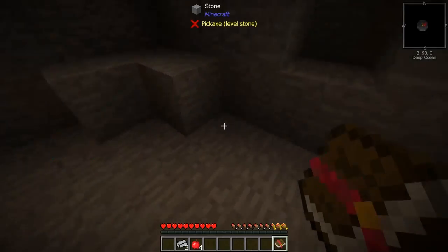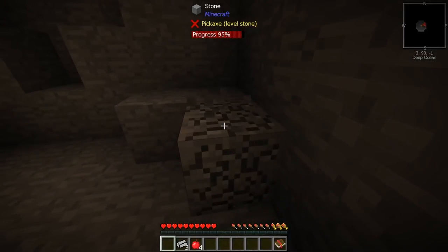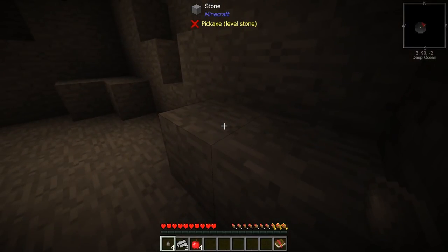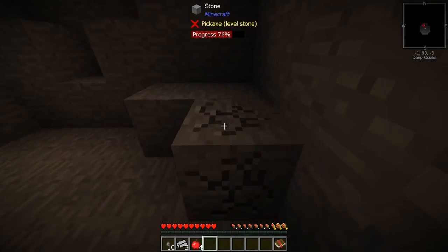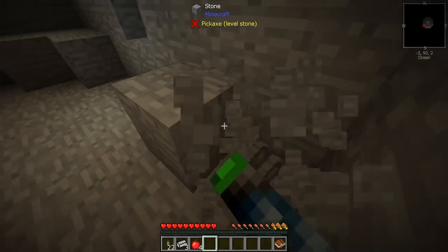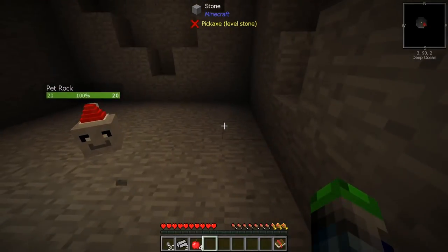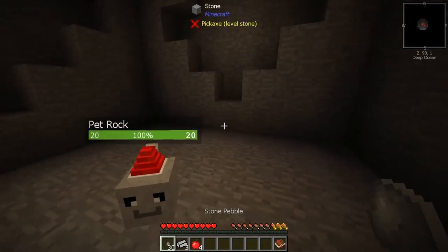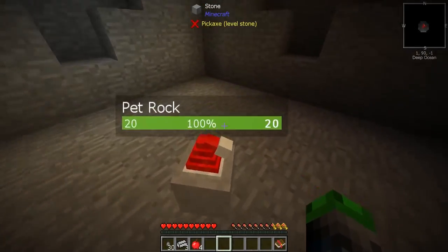All right, so we need to get 16 stone pebbles. I'm gonna go ahead — I believe if you just punch this you get pebbles, right? Yeah, we already got four. Check that out. So I'm gonna punch some stuff and we're gonna have some fun. So as you can see I got a little bit more than 16 like we needed, and our little pet rock was looking at us the whole time. It was pretty cool — he was smiling.